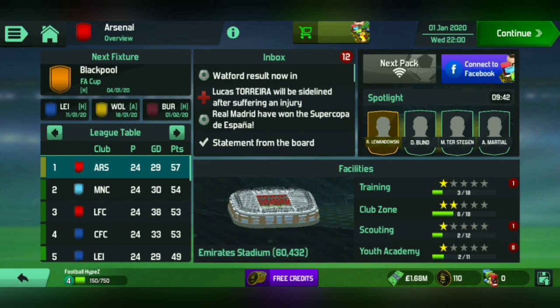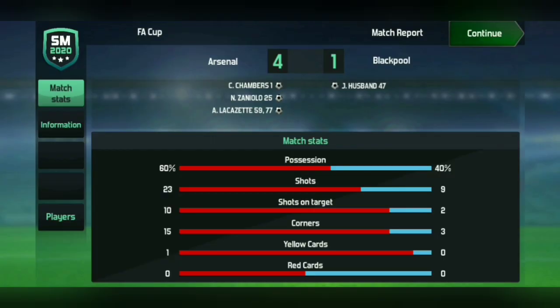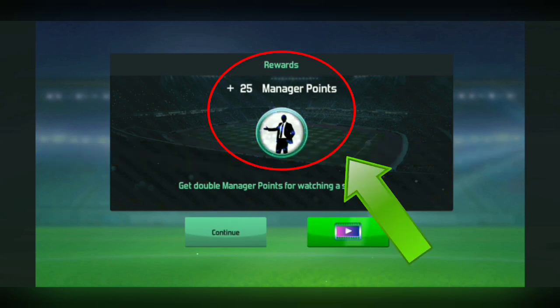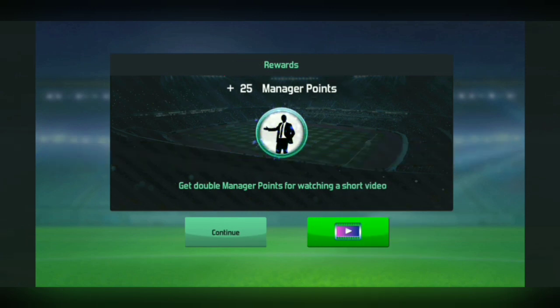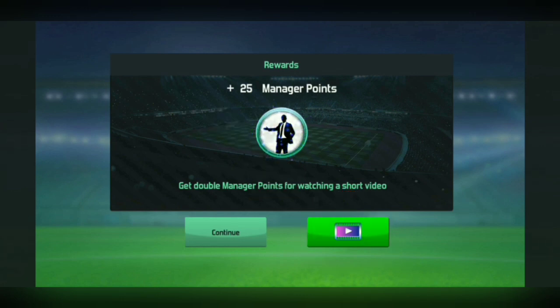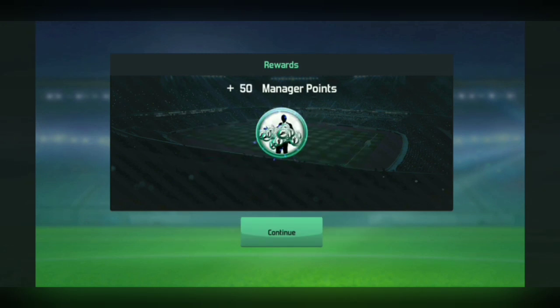As you can see, I am currently playing the game offline. I'm going to jump straight into a game here and I'll be right back once the game is finished. The game has finished, we did win, and we've received 25 manager points. As you guys know, you'd usually click on this little video icon right here and you'd be forced to watch an ad — but we're going to click on this little video icon right now, and as you can see we've doubled our manager points without having to watch any ads at all.